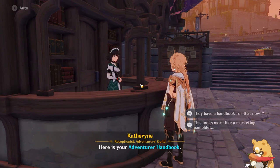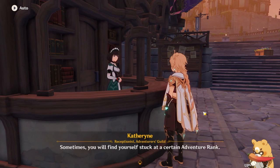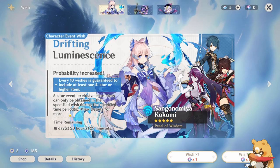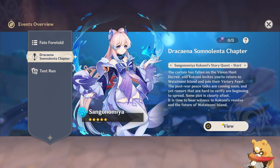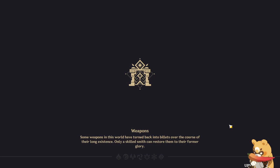The rewards are great early on. Once you hit adventure rank 16 you can have people join your world to play with you — you can require approval before they join or disable joining entirely. An event banner only stays for 20 days before changing; during this time you can playtest the characters and receive a small reward, so you should always do these if you can.